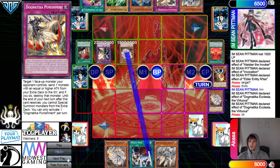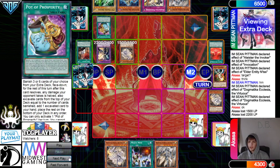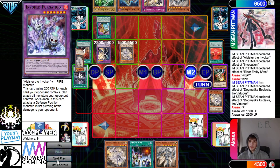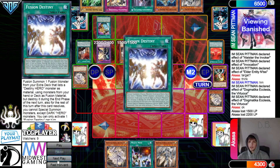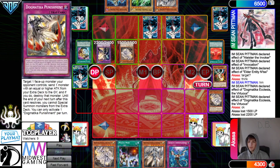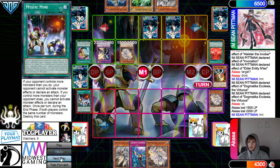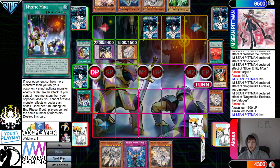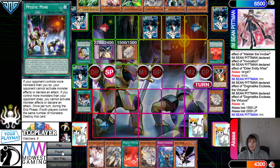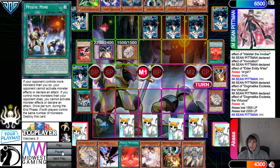They summon Ecclesia and search Punishment. Battle Phase, attack and attack. Main Phase 2, Prosperity banishing 3, grab Droplet, put Fusion Destiny and Ecclesia back. Set, set, pass, draw Imperm. Then they activate Mystic Mine — that goes through. Pass, draw Ash. So there's going to be Mystic Mine — I'm skipping ahead until Mystic Mine's not here. Everyone commented before that whenever Mystic Mine gets activated, just skip.